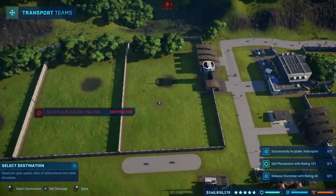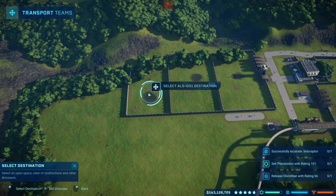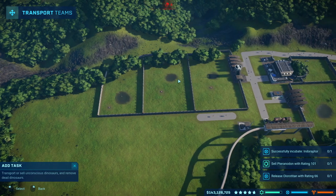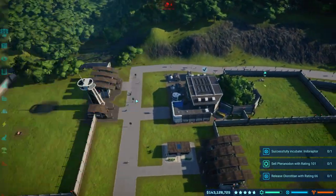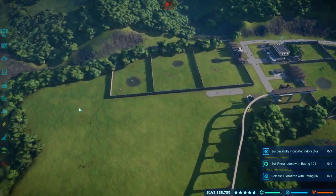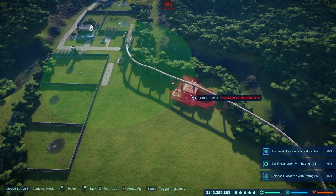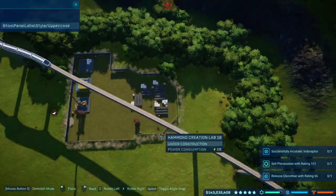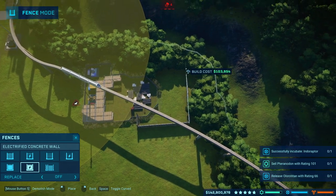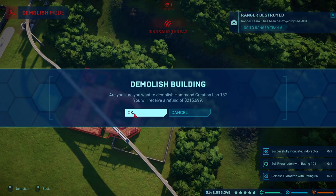There we go — I'm going to try out this enclosure. If this enclosure right here is enough, I will put two of the dinosaurs that I assume take the most space. I'm going to have to make a new Hammond Creation Lab area, so I'll just make this temporary area. Oh wait, no — I don't have to do this, I can do it in here.